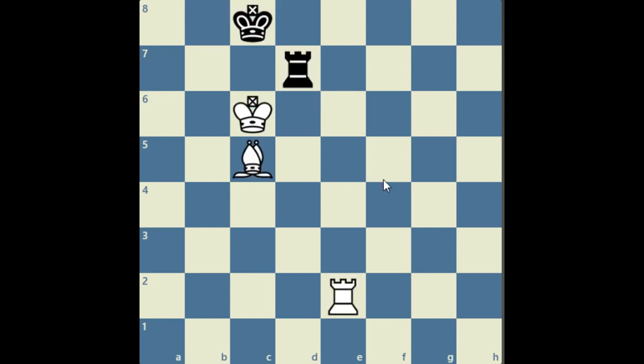In the first position we had the kings in the center. Now the kings have gone to the c-file. Is this a winning position? Of course — it's the same technique. You can use the same technique to win, which I won't go through again, but I just want to show there is one defensive setup which black can use, and you should know how to win against it.